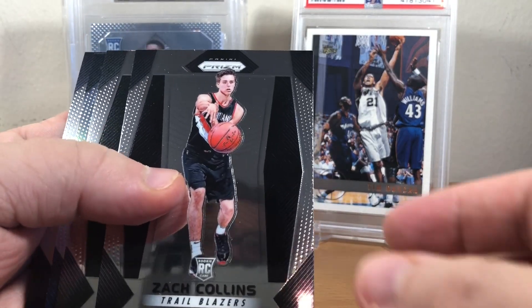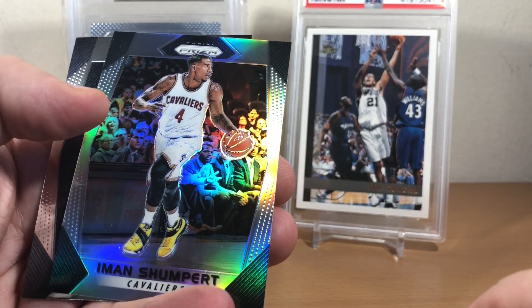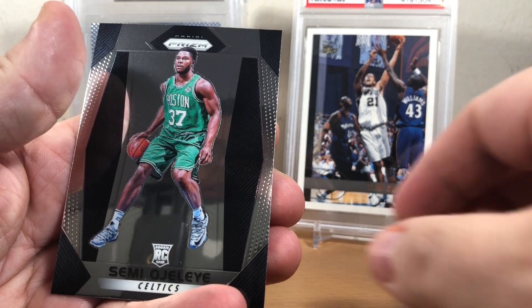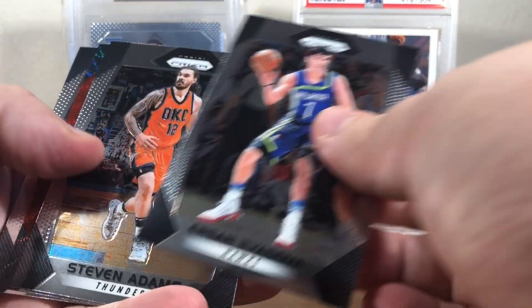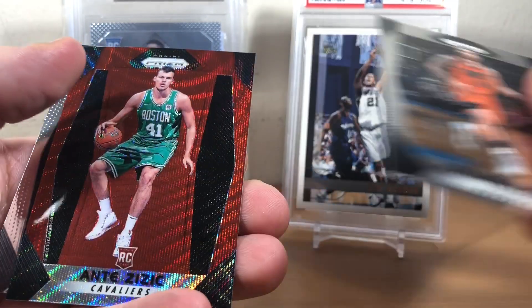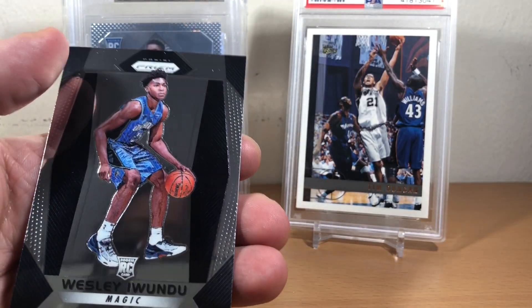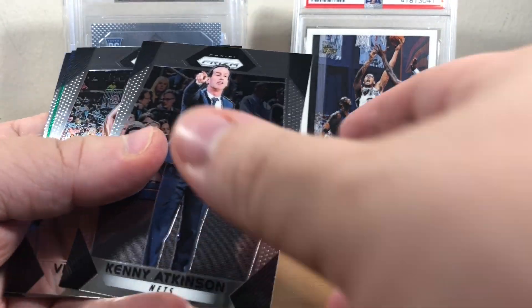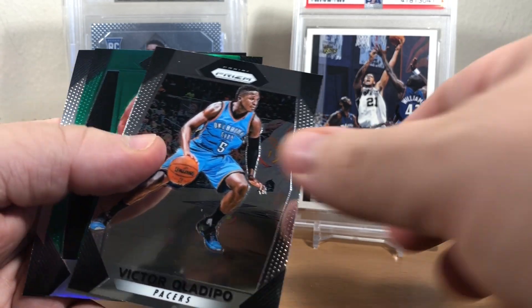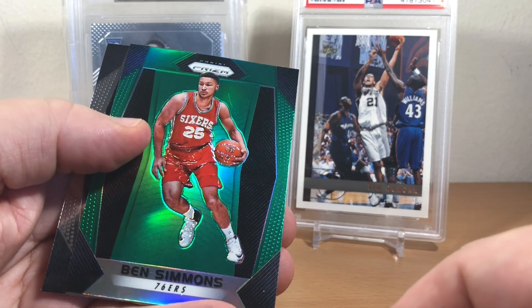Zach Collins, Wayne Selden Jr., and Iman Shumpert silver, and Semi Ojeleye. Ersan Ilyasova, Steven Adams, and I think it's a ruby red wave — Ante Zizic and Wesley Iwundu. Kenny — Victor Oladipo, nice — a green prism of Ben Simmons.